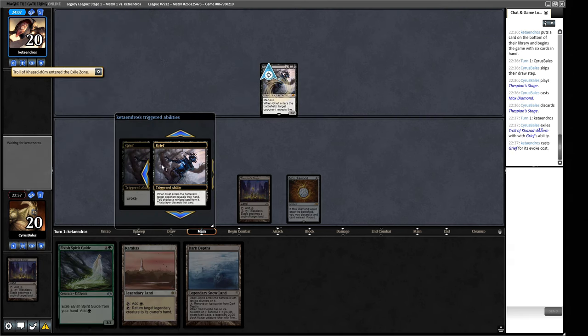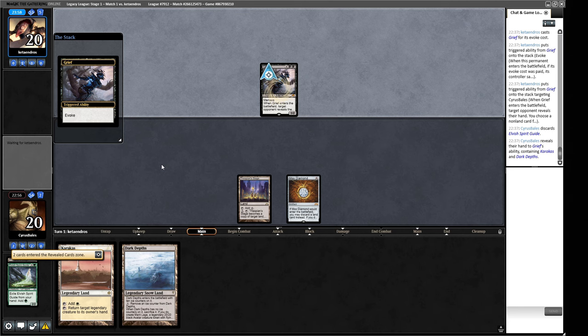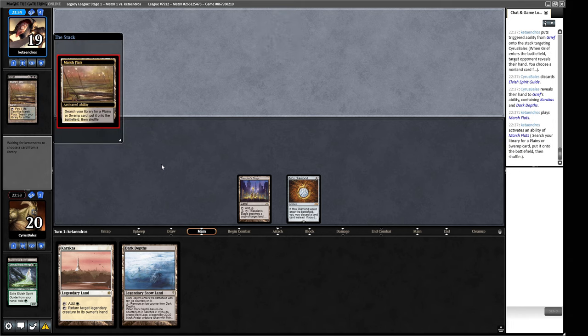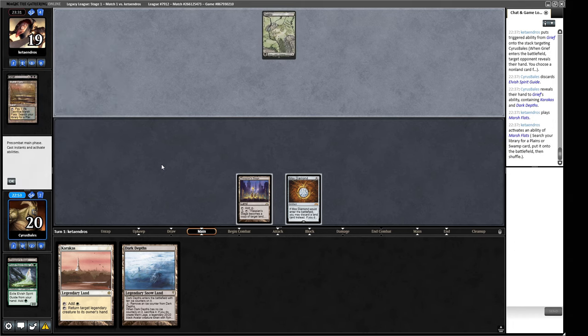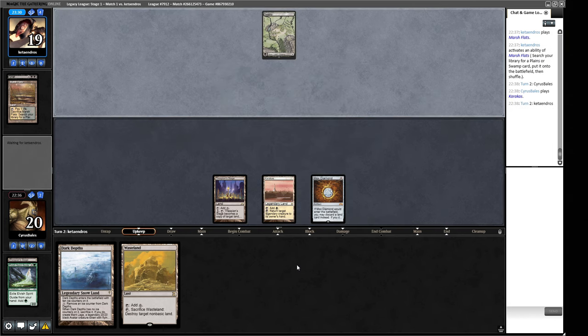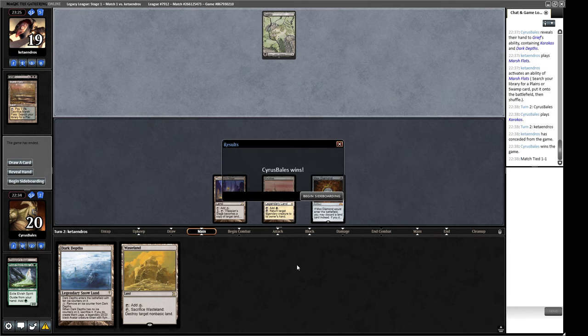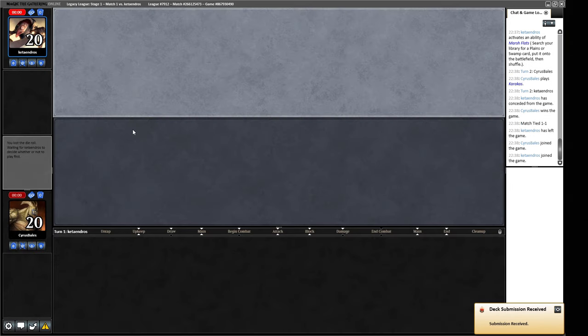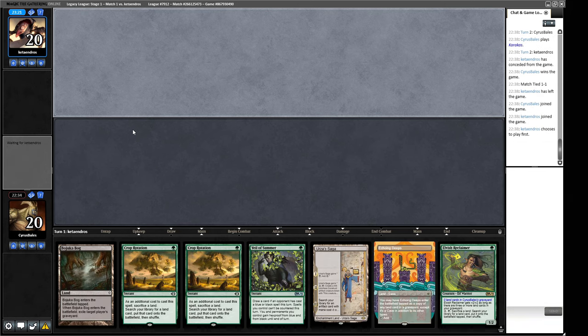We need another piece of fast mana — another Mox or Spirit Guide to make Marit Lage. Our opponent cracks their Marsh Flats. We play Karakas so that if they have something scary we can bounce it, then next turn we make Marit Lage. Our opponent scoops — we kind of got a free one there. For game two, we see a hand with Bojuka Bog in hand but no green source, so we mulligan. Next hand is a turn three Marit Lage — too slow in this matchup — but our opponent goes to five cards so we keep.